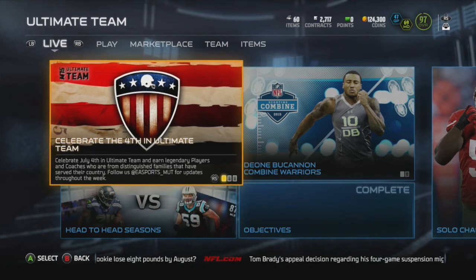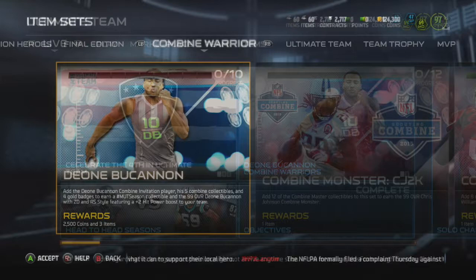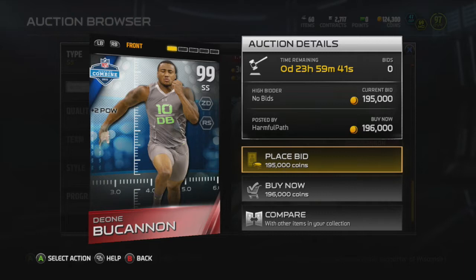What's up TechRodge fans? It is your boy TechRodge, coming to you once again on a Friday. You guys know I'm a big fan of these Combine Warrior cards. If you've been following what I've been trying to do lately, I've wanted another great strong safety, but I'm in love with that Taylor Mays card. Sure enough we get Dion Buchanan, last year's first round draft pick for the Arizona Cardinals.